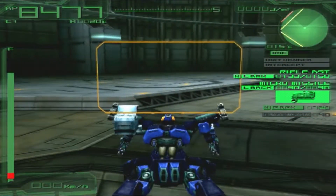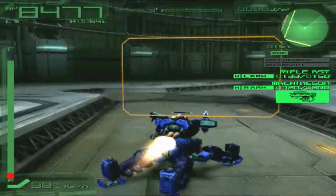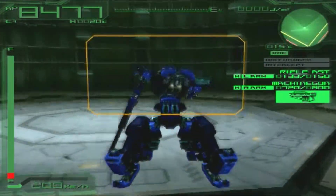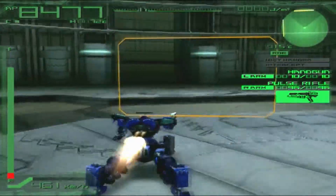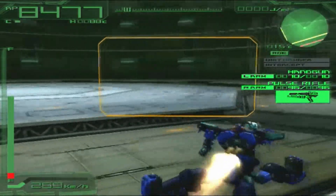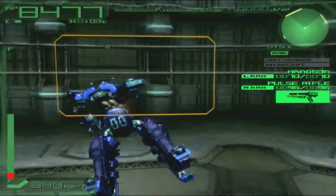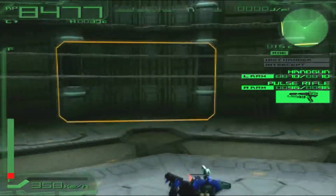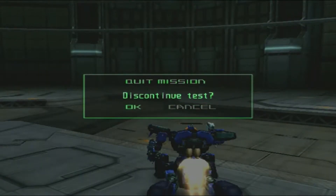If we drop it, we get 367 kilometers per hour. Drop the missiles and we're at 416 kilometers per hour. If we're desperate and drop more, we have the handgun and pulse rifle at 461 kilometers per hour - the more we drop, the faster we get. Other than that, there's not much else to test here so let's go to the test AC.